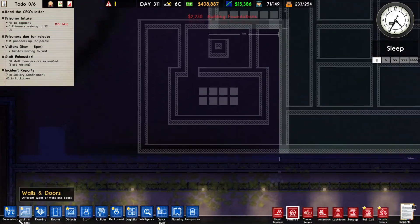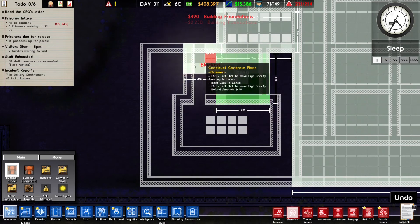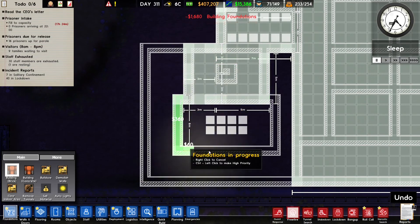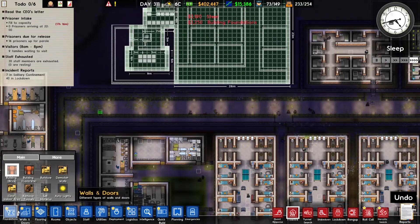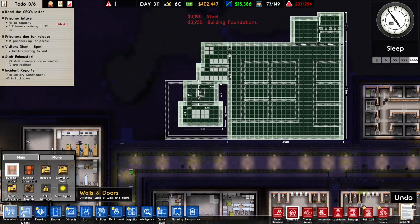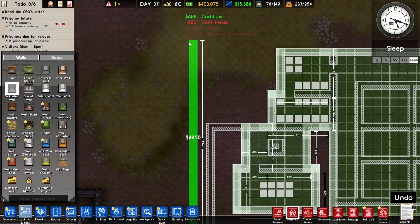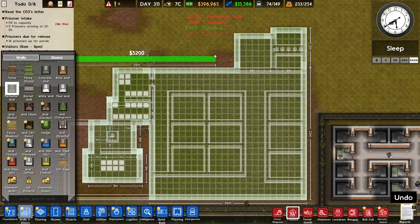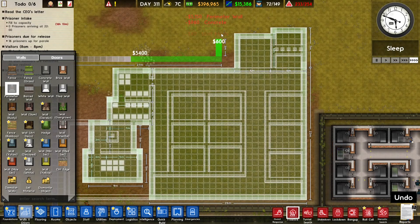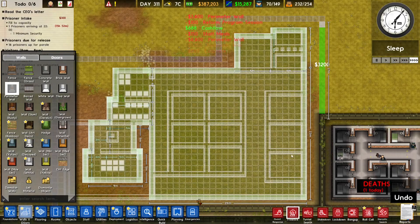This should be built, and this is going to be the area where the prisoners are going to be executed — pretty grim, but still something that has to be done. Also, of course, build a perimeter wall around this area and build something like this.